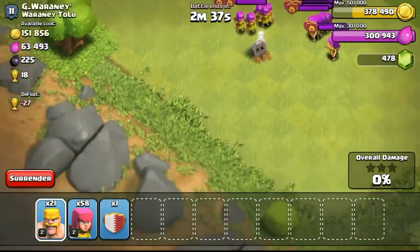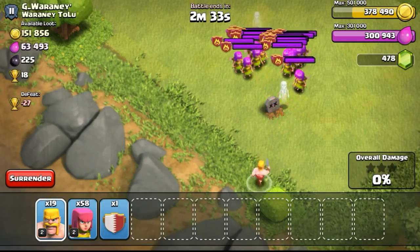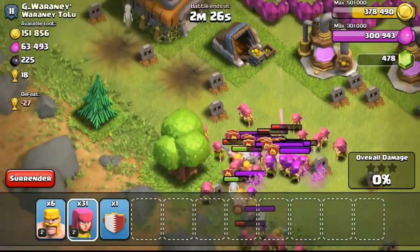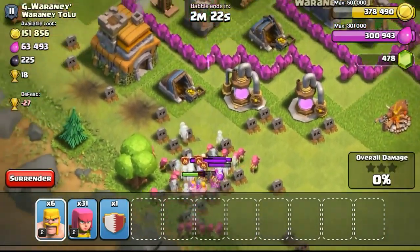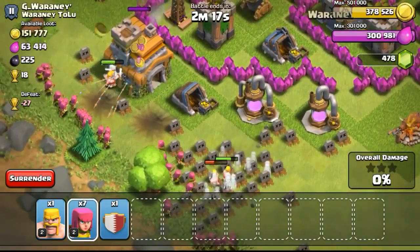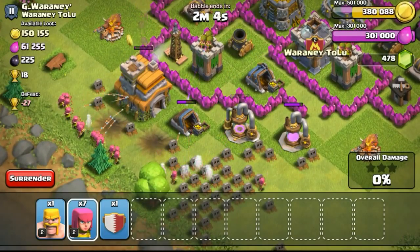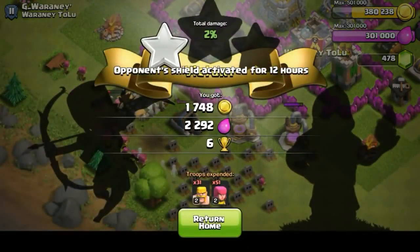What I did was drop some barbarians to detonate the bombs first. The clan castle came out so I lured them out and distracted them with some barbarians, then deployed all my troops to take the clan castle troops out before going for the town hall. The clan castle troop has been taken out — now dropping my own troops to take the town hall. It's practically exposed with nothing to threaten my archers except maybe one archer tower. Getting the 2% one star and proceeding to gain more trophies.